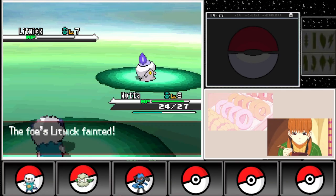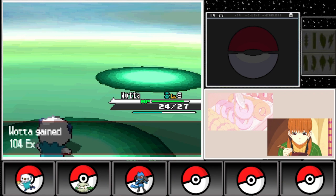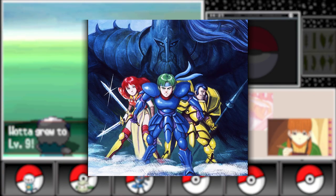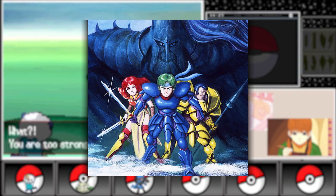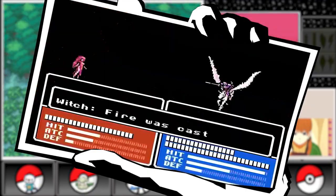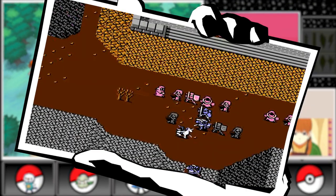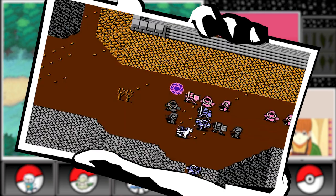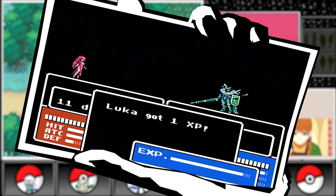Our next stop is 1992 with the release of Fire Emblem Gaiden, a game that introduced explorable towns and branch promotions, adding depth to the series. In addition, Gaiden's unique gameplay mechanics, such as the ability to rewind time in battles, laid the groundwork for future titles, making it a standout entry in the series.